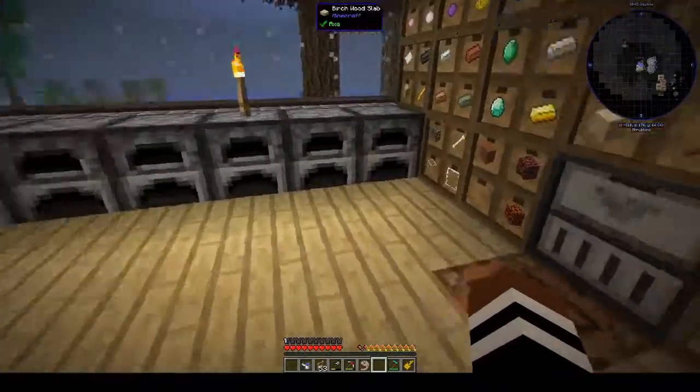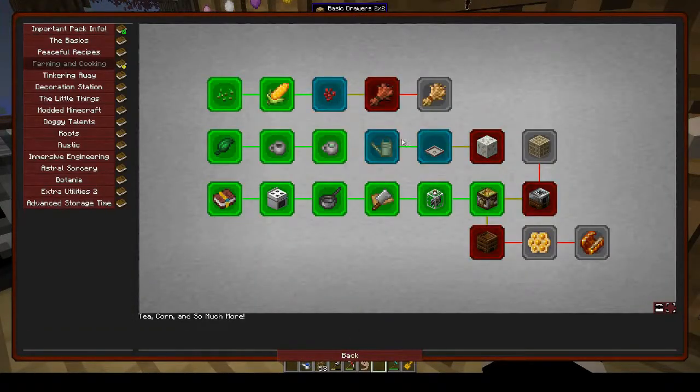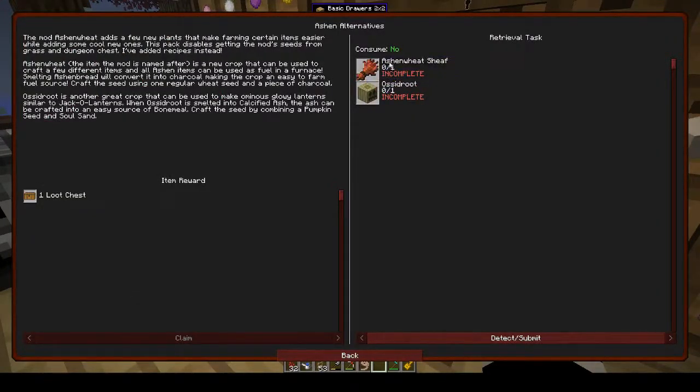I did do a couple of quests. I did the nether wart one — went into the nether, got some nether wart — so you get back 32 of those. And there's ashen wheat.